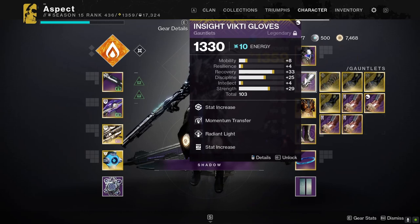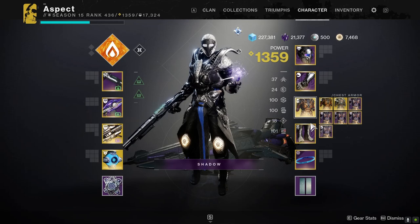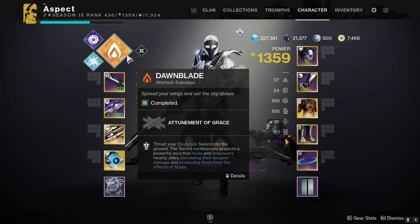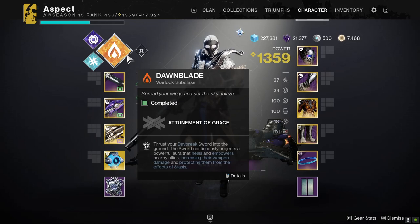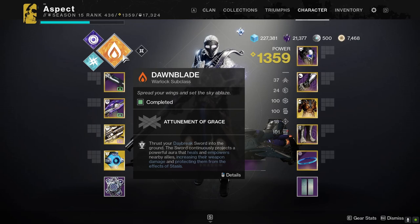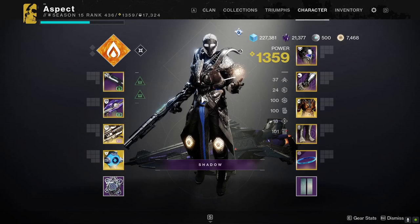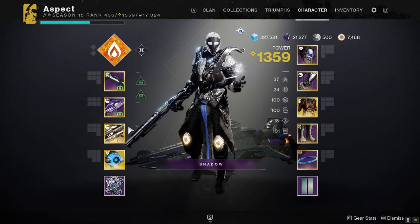I have Radiant Light here for stats to hit 100 Strength. I do recommend going for triple 100 — it is very valuable with Golden Tricorn and abilities are great in PvE. I also have Taking Charge, which is going to charge me for Argent Ordinance, which gives Gjallarhorn a 20% damage buff. This does not stack with Well or Empowerment Melee, but it does stack with Mantle Battle Harmony and Font of Might.